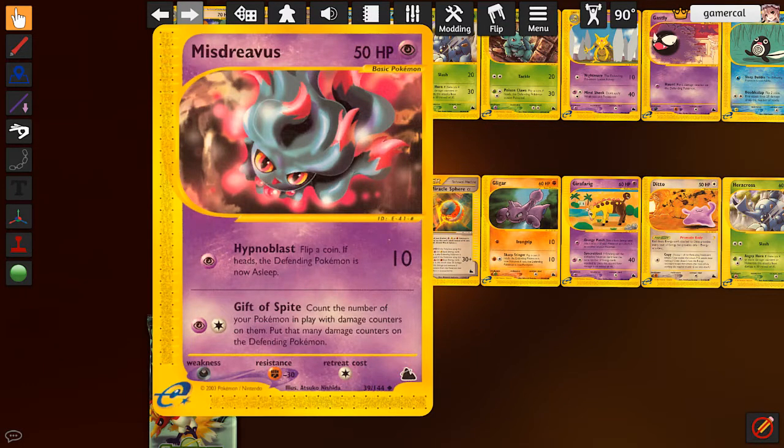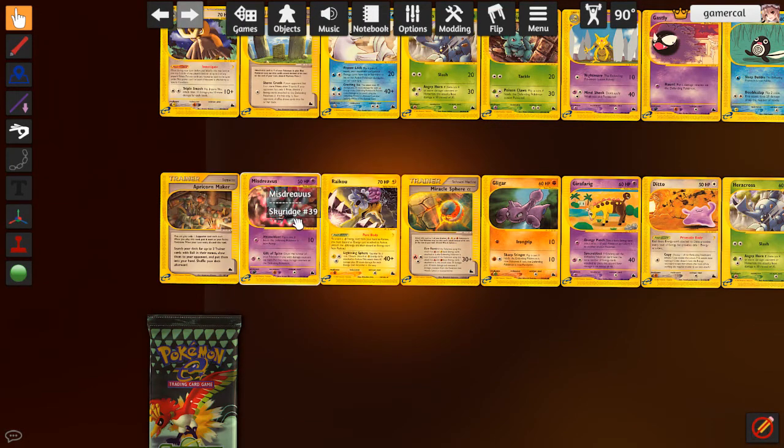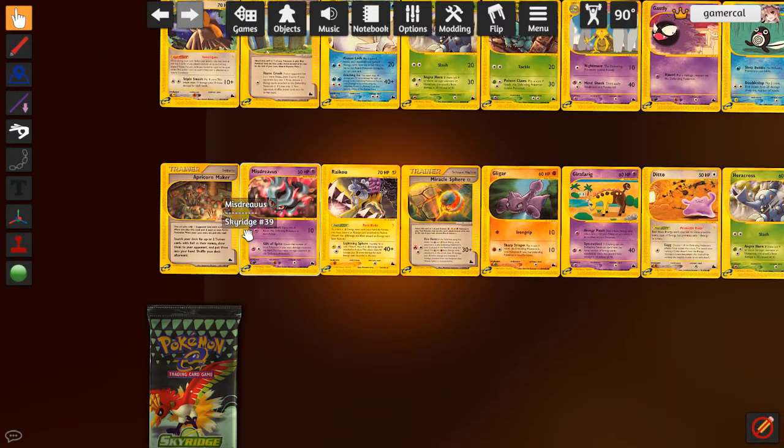Mistreavus is really cool. You count the number of your Pokemon in play that have damage counters on them, and you put that many damage counters on the defending Pokemon. Damage counters, not physical damage - so you get through resistance with this. That's the main thing. It's really nice for Donphan because Donphan's Earthquake puts damage on all your stuff anyway. It's a fun little combo - gets you through some fighting resistance stuff as well.